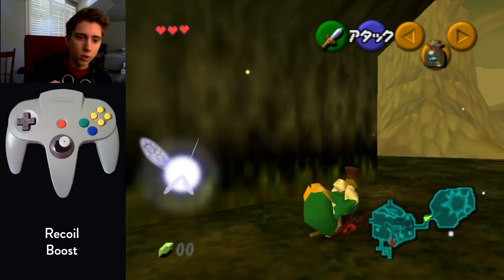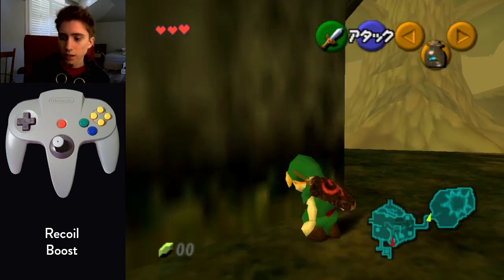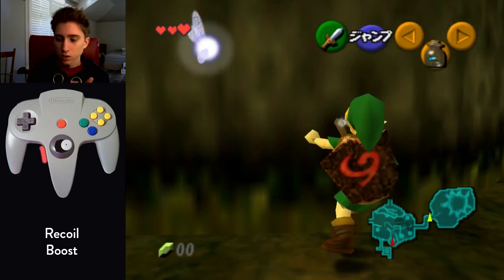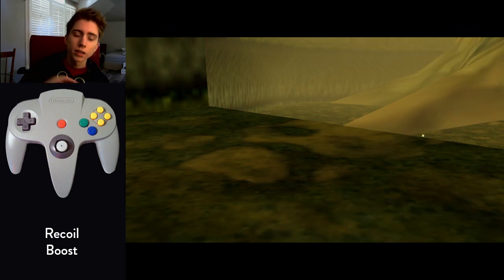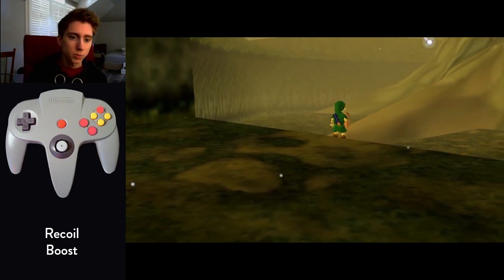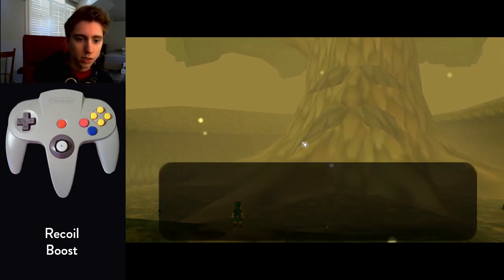Once you pick up the Deku Stick, do a roll towards the Deku Tree and that wall next to it. Turn to the left — you'll be right next to the cutscene trigger at this point. Do a side-up to the right and jump attack quickly. If you do it right, you'll hear the jump attack in the background during the cutscene, and Link will get a huge boost forward towards the Deku Tree. If you do it incorrectly, he won't get his big boost and he'll just walk into the cutscene like normal. It's worth doing just because it's so easy and saves a couple seconds.